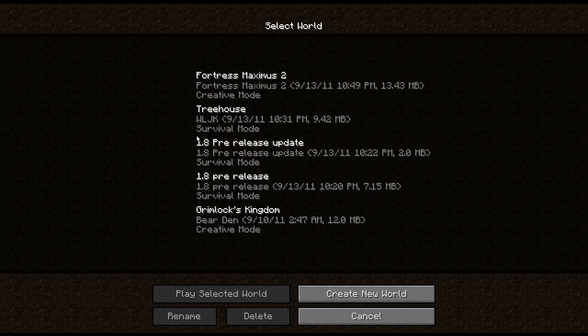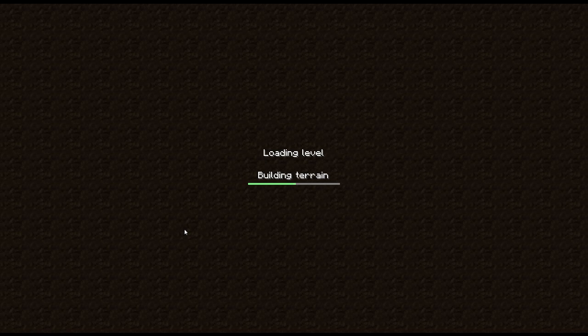Now, the only thing it does not change, as far as I know — I believe it's just to change the mode. It does not make the world a 1.8 world. It does not create ravines, the mine shafts. So now if we go into the treehouse, it takes a second to build the terrain after changing it.